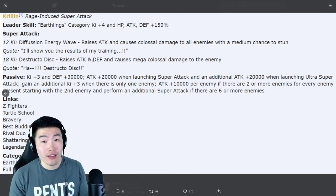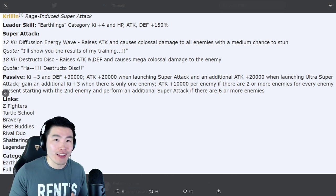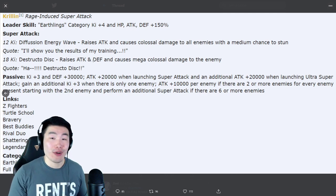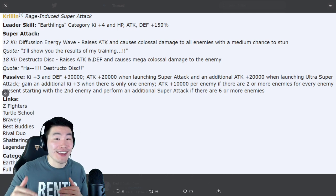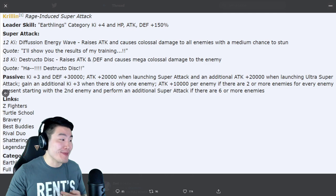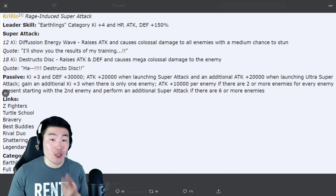He's a PHY type, so he should do really well on the last stage against MUI Goku in the legendary Goku event. If you can get that ultra super off a couple of times, he should have quite a bit of defense by the end as well. His links are Z Fighters, Turtle School, Bravery, Best Buddies, Rival Duo, Shattering the Limit, and Legendary Power. His categories are Earthlings and Full Power — only two categories, but that's okay.